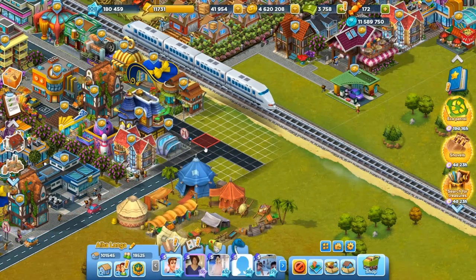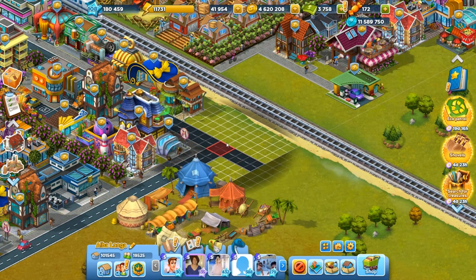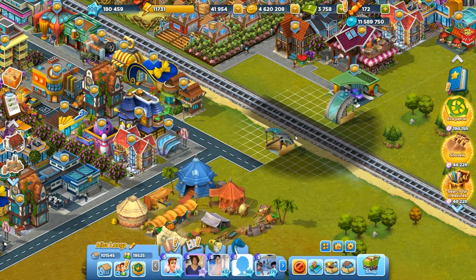And when the shop window closes, I need to bring this piece of road close to the railway. And when I reach it, the road transforms into the crossing.